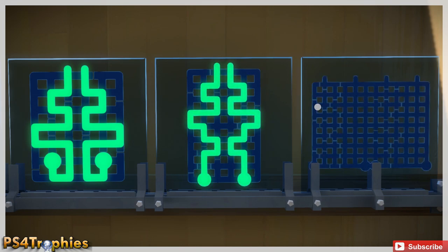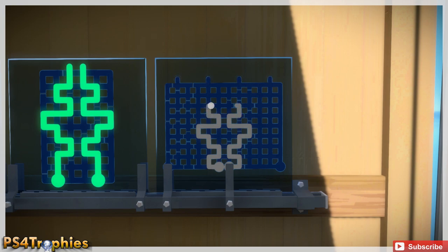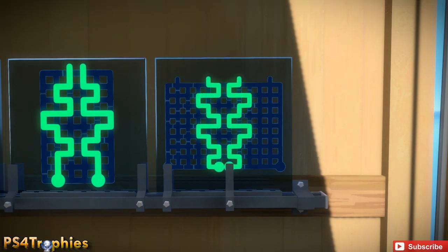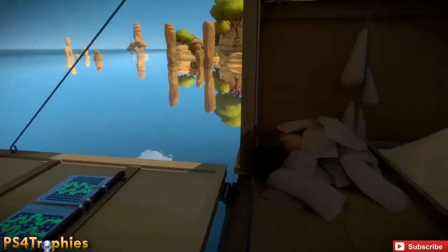This one looks much more difficult than it is. It's a pretty big board — I like to think of these as Pac-Man levels. We're just going to weave our way up here and then go to the center structure once we get this done. There we go — as you can see it's activated the green line, so we're going to follow it to the middle.